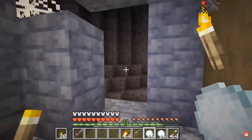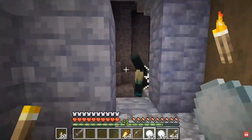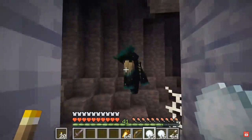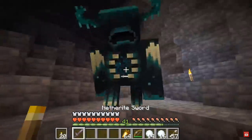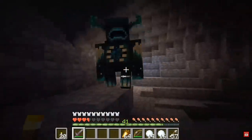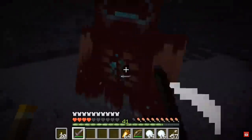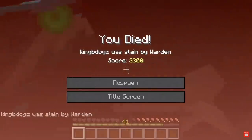The Warden will also follow sources of noise, such as throwing snowballs at blocks, so you can use that as a distraction to sneak around them. The Warden is extremely dangerous as they have a lot of health and deal a lot of damage — a Minecraft dev wearing netherite armor was killed by the Warden with no problem at all.